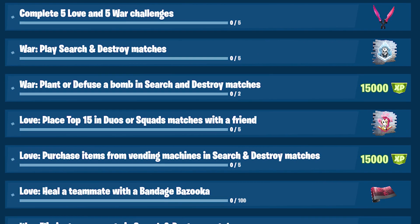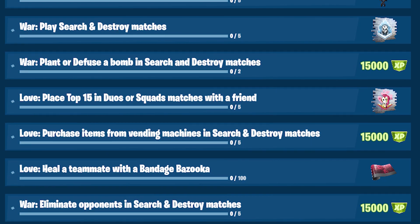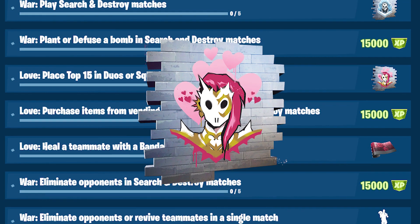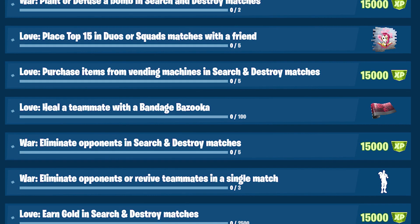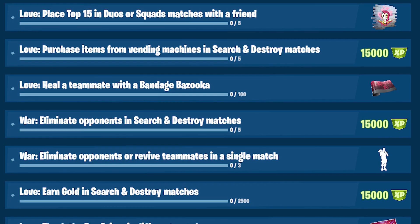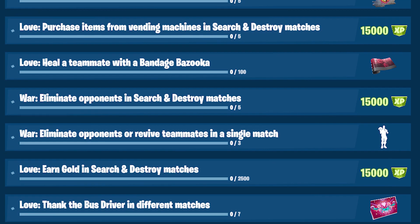Love challenge: place top 15 in duos or squad matches with a friend five times. This gives you the love thorn spray, which is actually called Thorny Love. Another love challenge: purchase items from vending machines in search and destroy matches. This gives you 15,000 XP and you have to do this five times.